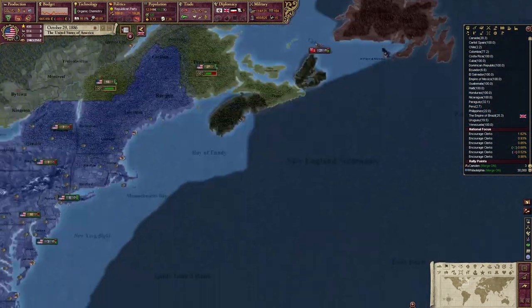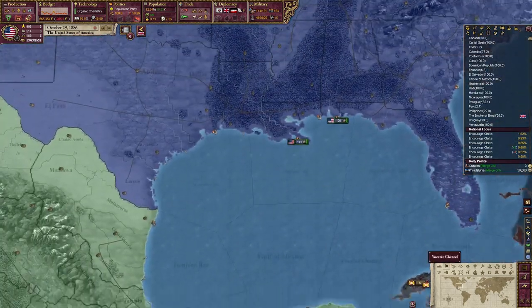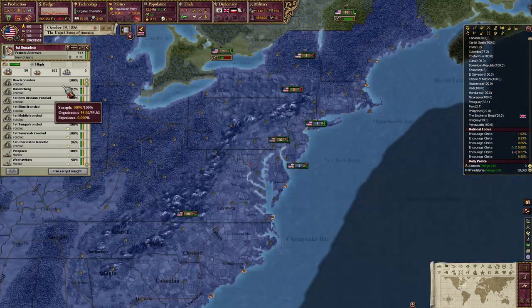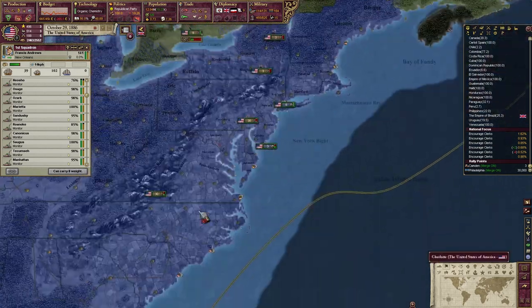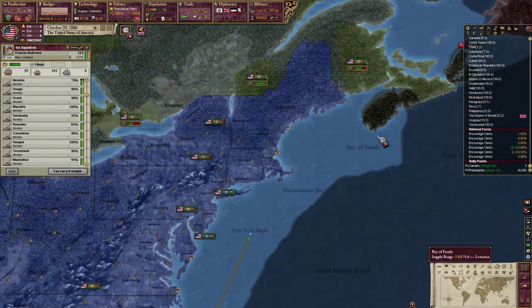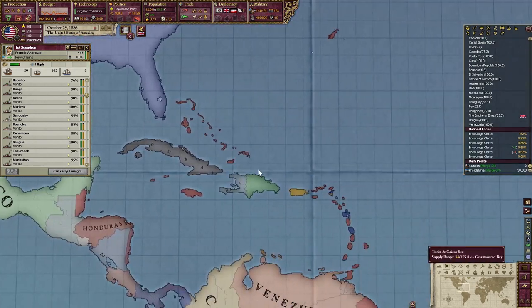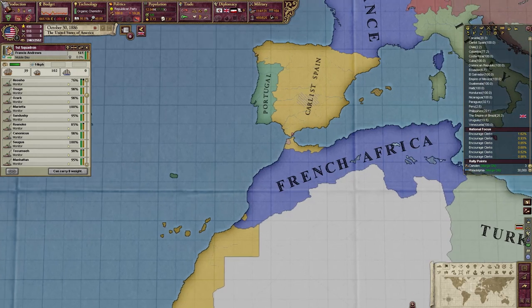That's the Canadian fleet — not really that big of a deal, but it's war score. Sail along the coast please, just in case there's a massive British fleet lurking out there. They do have a ton of capital ships; I just haven't seen them.